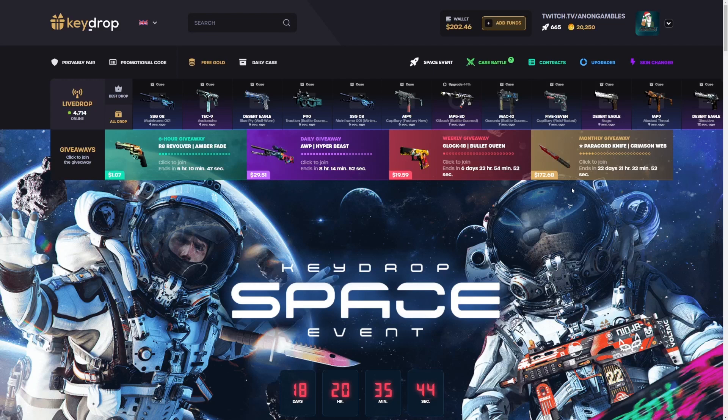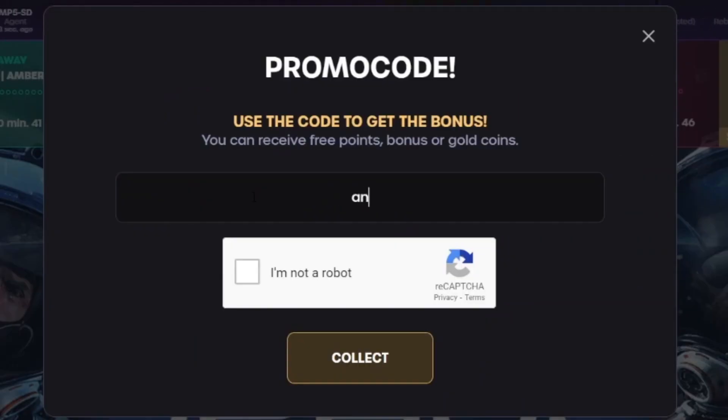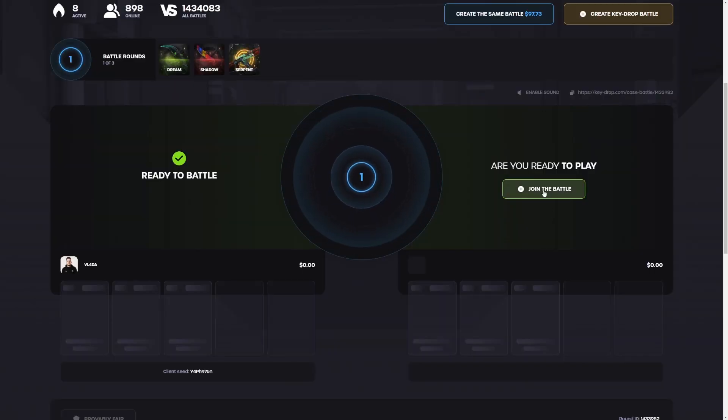What is up guys, we're on Key Drop again today. If you want to head over here and get your free money to mess around with, plus a 5 deposit bonus, click the promotional code button right here, use my code ANONYT — A-N-O-N-Y-T, stands for Anonymous YouTube — and then click collect. We're jumping straight into the battles today.